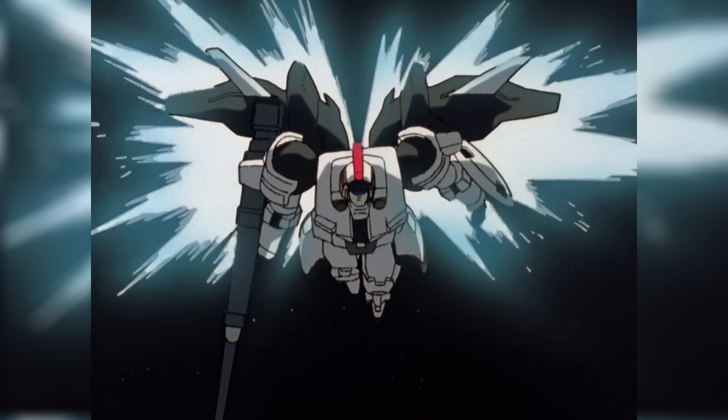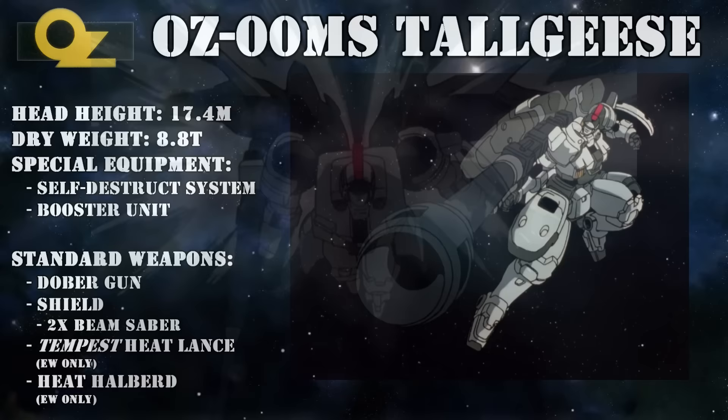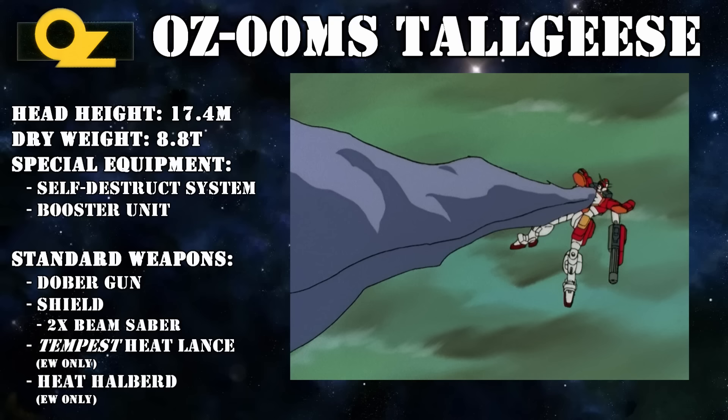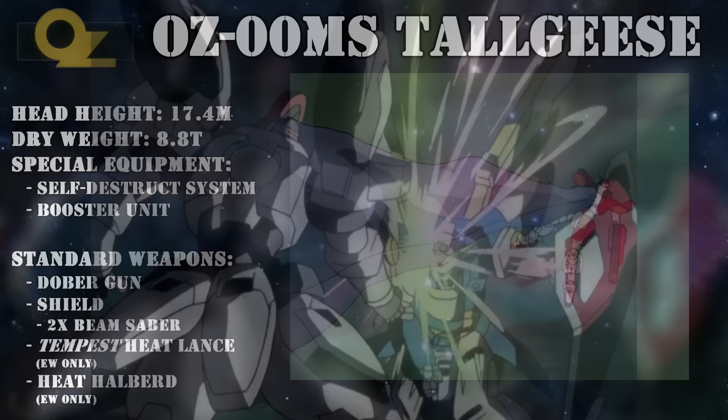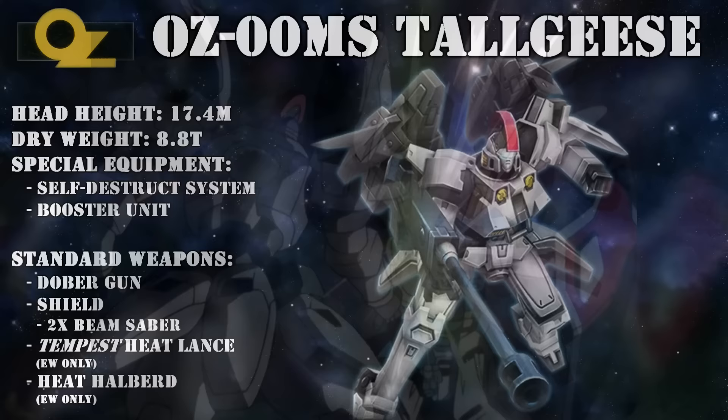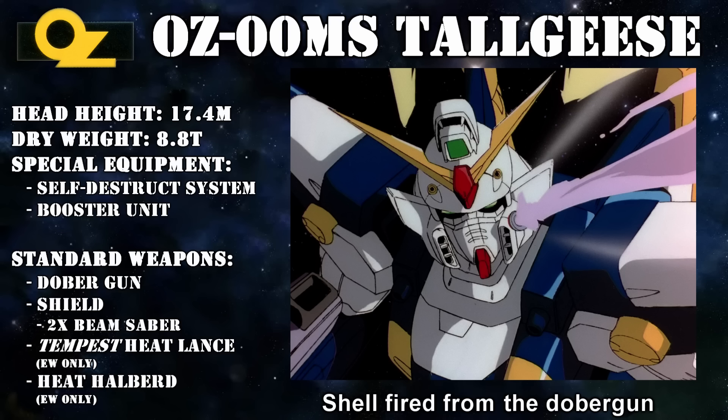Thanks to this team of crack scientists, the Tallgeese was a weapon that excelled in every regard. Its main weapon was the Dober Gun, a powerful beam gun capable of destroying multiple mass production mobile suits in one shot, and even powerful enough to damage the near-impenetrable Gundanium alloy. The gun was cartridge fed, and due to the big recoil, it needed to be attached to the shoulder.